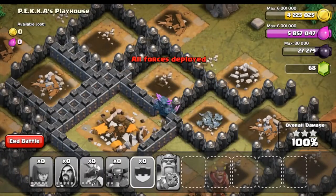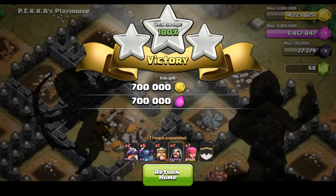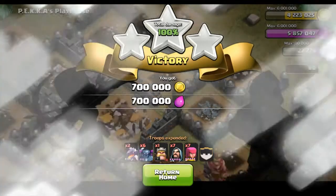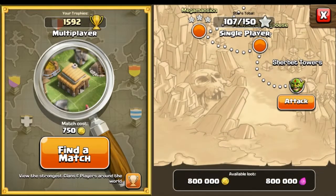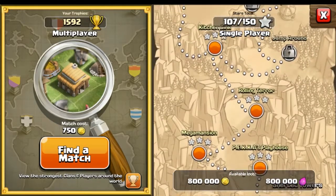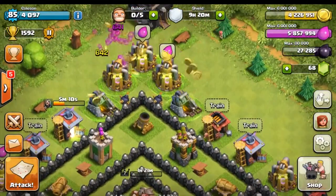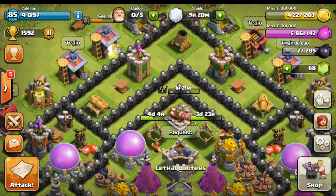The wizards must have pulled a Harry Potter with the invisible cloak thing. The map is about over — there we go, perfect, one hundred percent! Pretty much all our attacks are a hundred percent because we are just that awesome. We got a ton of loot — we almost filled up our elixir storage all the way, 700,000 of each, which is insane. The next single-player map is Sherbert Towers, which we might take on in another video. Hope you guys enjoyed — keep on clashing!